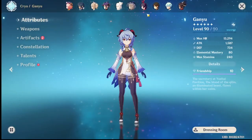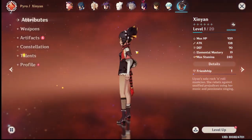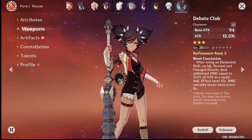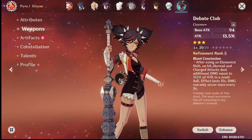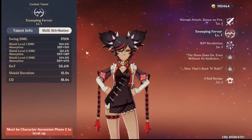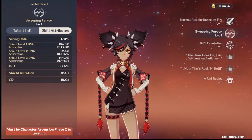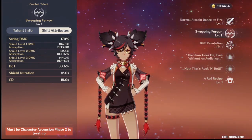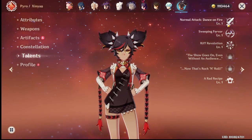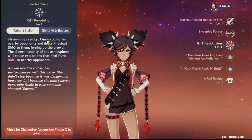The next character is Xin Yan, the rock and roll gal. Starting off with her pros: she has a decent shield, and because it is pyro it will also work against the Abyss Lectors — both in the Abyss and in any part of the game. She's also a physical damage character, and if you check her skills, her ultimate deals physical damage.